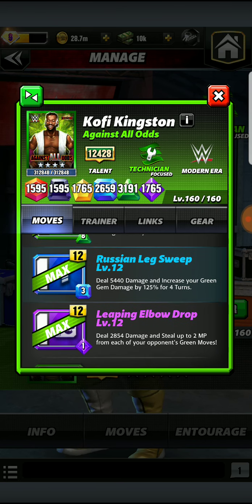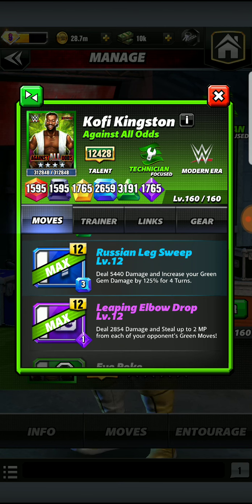Finally, the last two moves of his build — we have the Russian Leg Sweep, which is dealing damage and increasing your Green Gem damage by 125% for 4 turns.